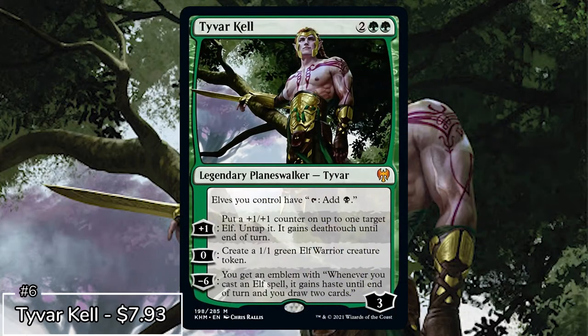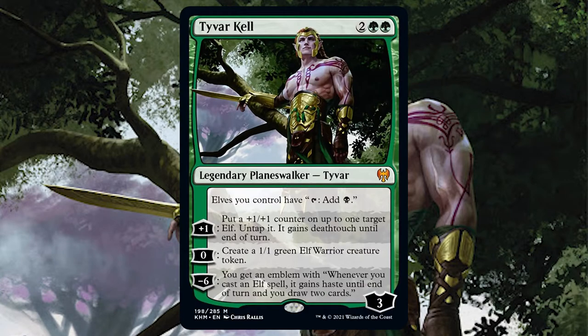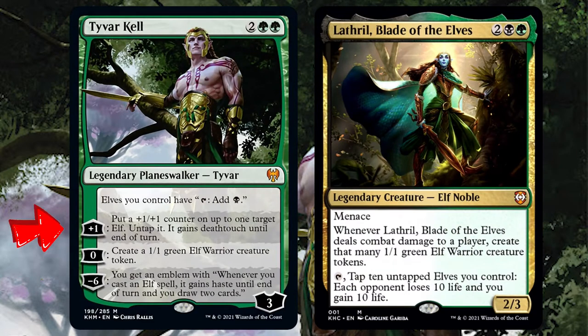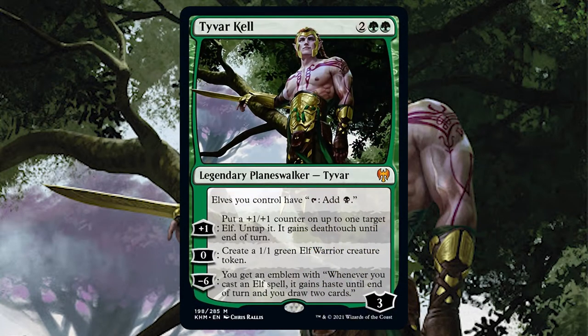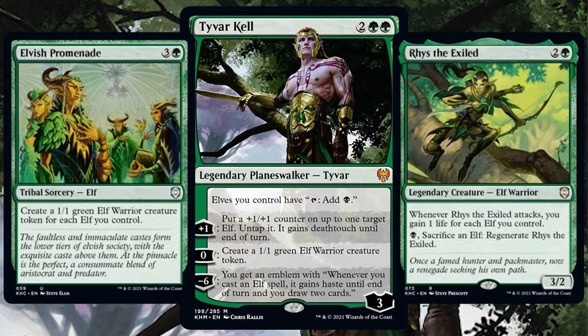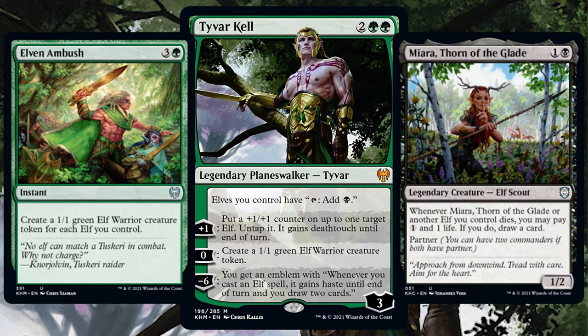For the next most valuable Kaldheim card we have Taivar Kel, one of the only planeswalkers on this list, and he loves those elves. This instantly screams a perfect card to be in the 99 of a Lathril deck. Taivar can create you elves, strengthen your elves, or if you get to his ultimate you get an emblem that hastes your elves and draws you two cards, which is huge. With so many elf cards in Magic there are just a butt ton to choose from.